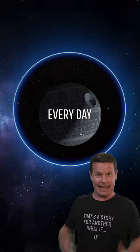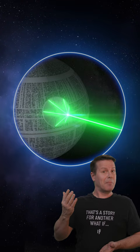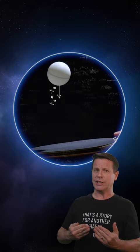You'd build it right outside of Earth's atmosphere — just make sure not to accidentally blast our planet with the superlaser. Speaking of, the third law of motion teaches that every action has an equal and opposite reaction. That means if you loaded up the Death Star with energy from the Sun and packed a big enough punch,